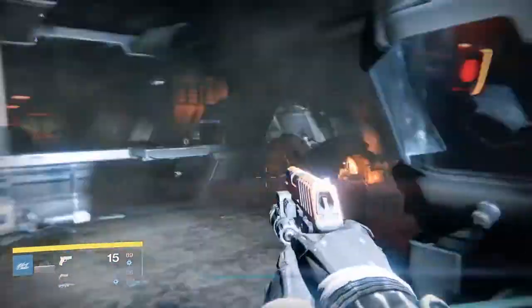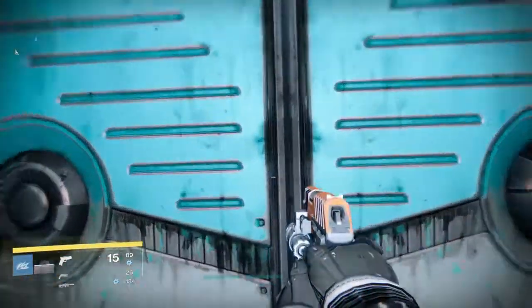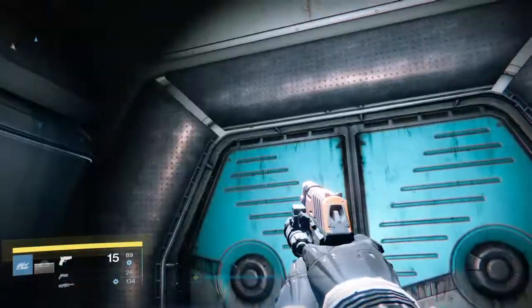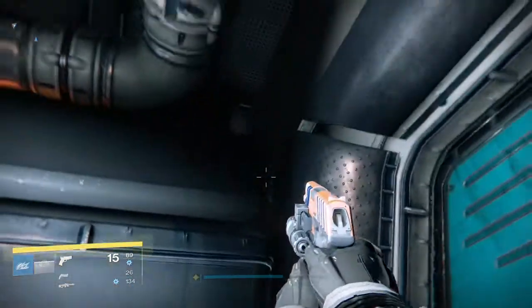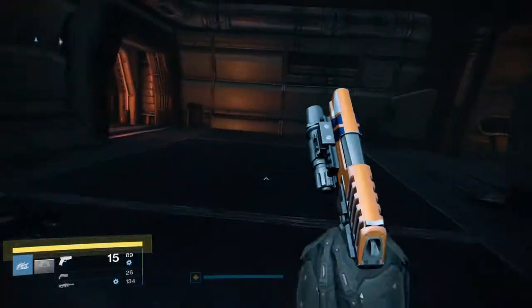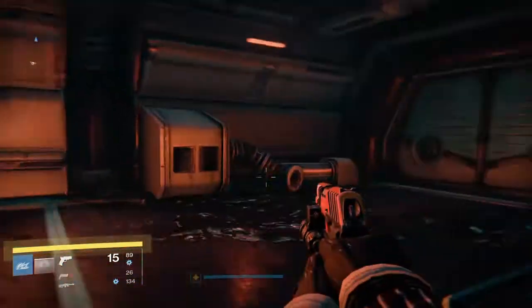Let's just keep going. What you're going to do is once you get to that area right here, you're going to come up to this door — and this is how you solo it. You usually need two people to open this door, but you can solo it. Right here you can jump up into this little corner; it usually takes me two or three tries. You jump up right there and you can jump straight over. Just make sure you head off to the right and then left, right down this hallway right here.